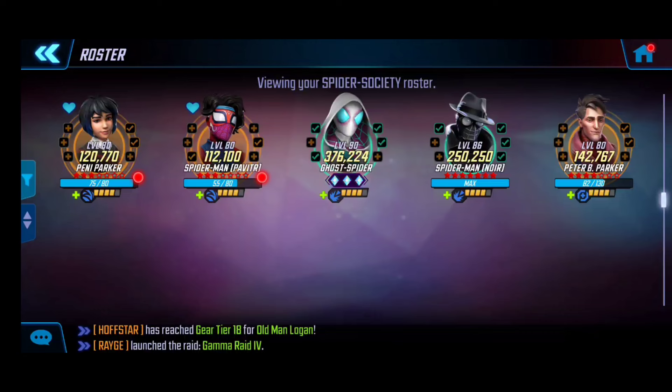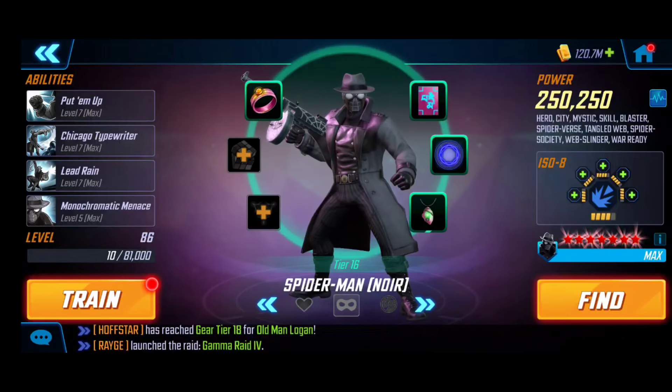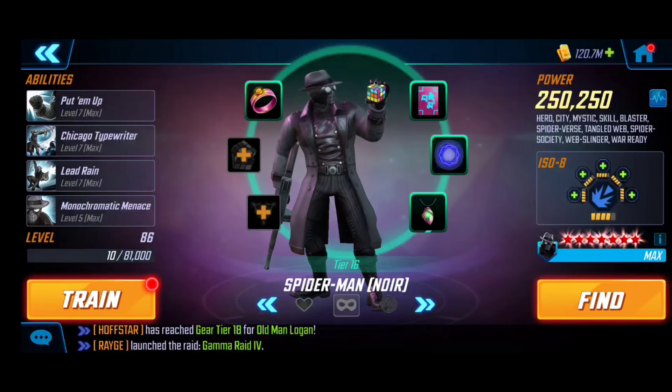Here's my full Spire Society team. What's really promising is the newest characters: Penny Parker, Spider-Man Pavitra, and Peter B. Parker — all only level 80, geared to 15. I'm working my way up building Gold Spider; she's the strongest of the five because of her three diamonds accomplished from past events. I've already had her built up previously as a Web Warrior, so it's nice to double-dip on the value.